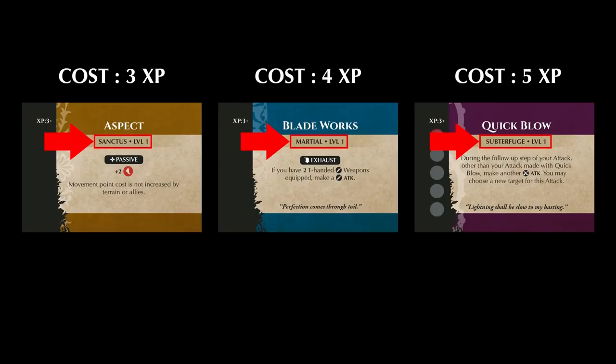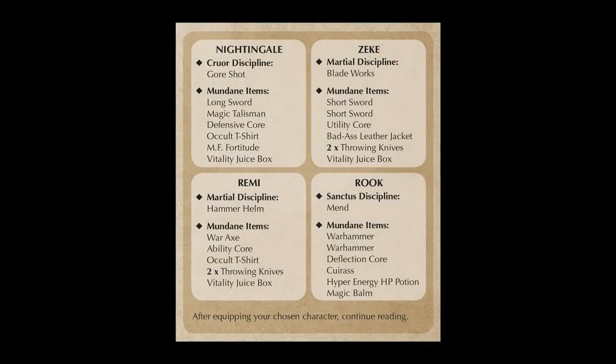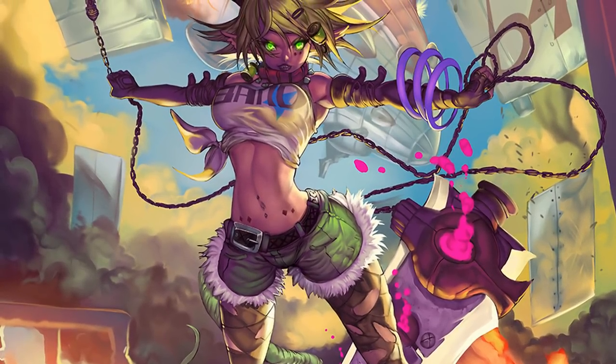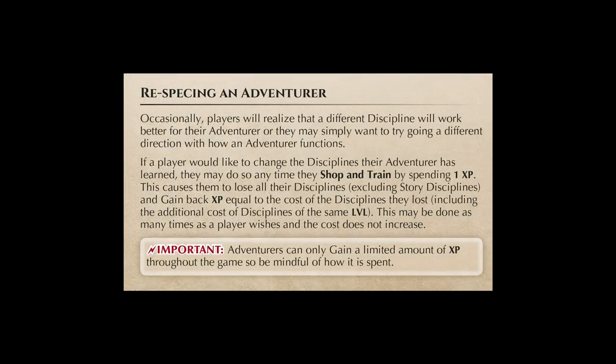For example, if an adventurer wanted to learn Quick Blow but already had two other level one disciplines, Quick Blow would cost five instead of three. Other than those rules, adventurers can mix and match disciplines to their heart's desire. This can produce an incredible amount of options that can be overwhelming at first, so we've thrown together some starter packs in adventure mode to help players pick. We've also included a variant rule to respec your character during a story round if you find halfway into a campaign that your build isn't working or you'd rather try something different.